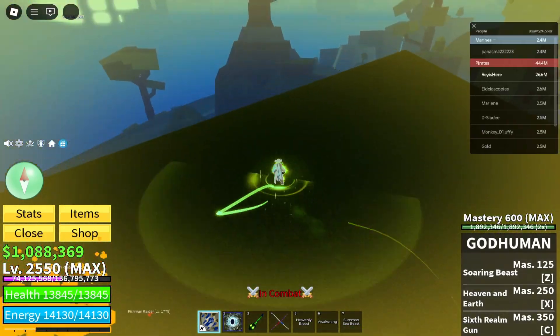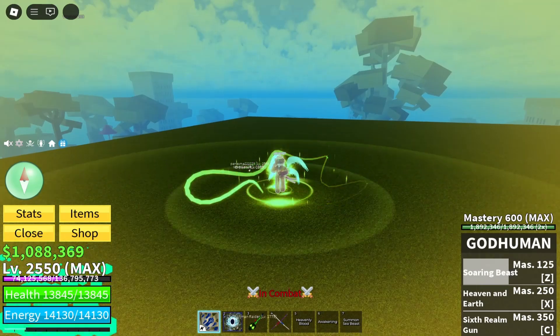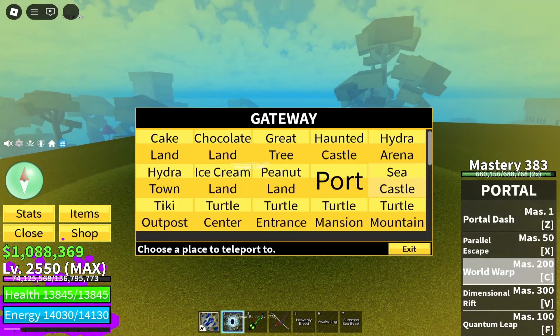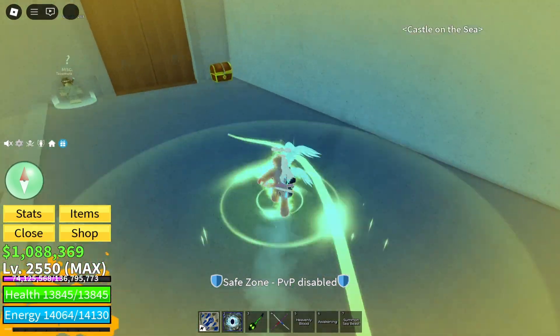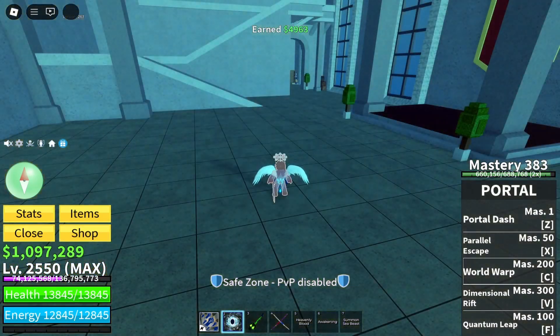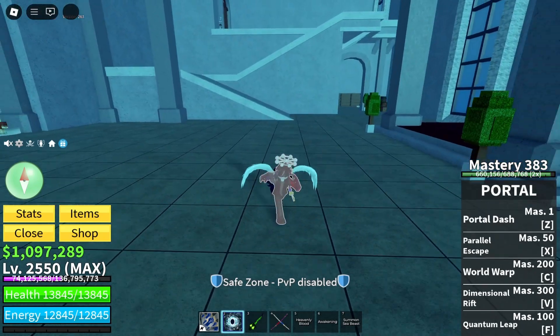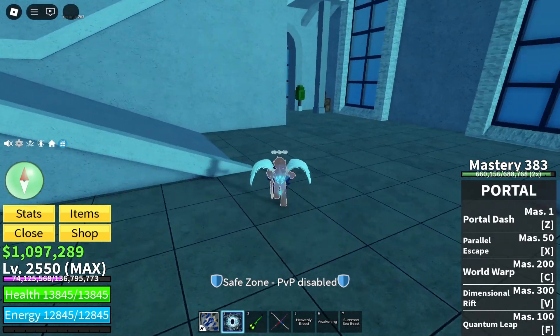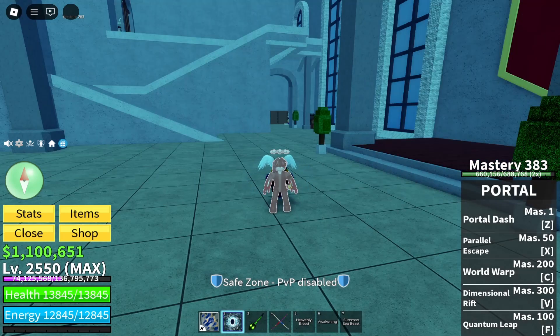I'm a bit rusty at the game but that wasn't too bad gameplay. Overall the general message is: whenever you need help and want to do it yourself, use a bit of common knowledge about the movesets and try to pair them up with the type of fruit and playstyle you're using. If you're on console, there are other things that could affect your gameplay, but I'm going over things in general. Thank you guys so much for watching — this was a bit of a rushed video, school has been annoying. Subscribe to the channel and I'll see you next time!